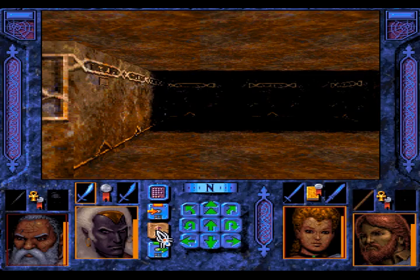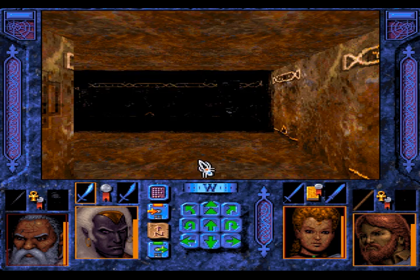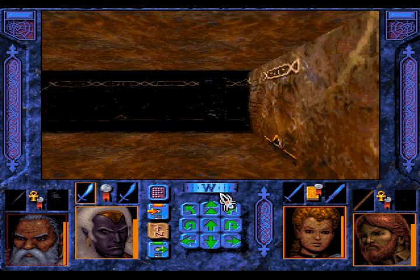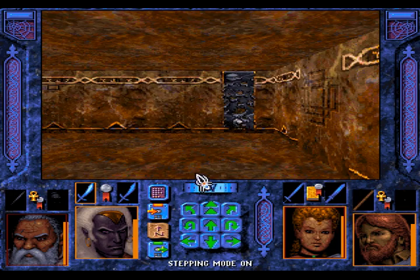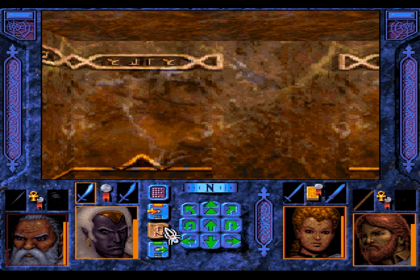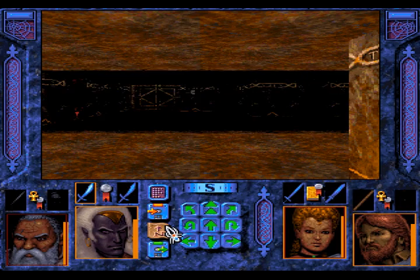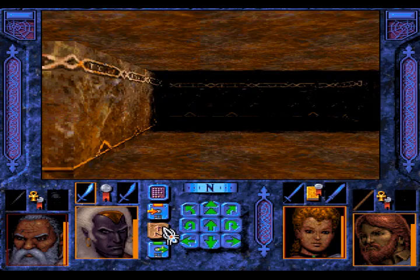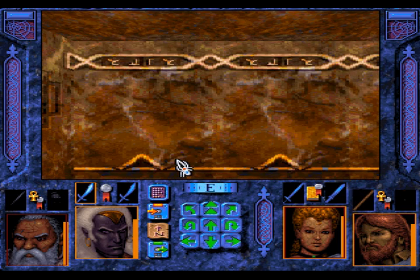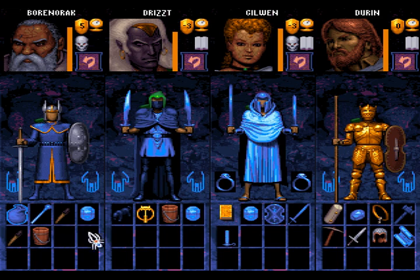Where am I? It's an illusionary wall. To the north there's another teleporter or spinner or something like that. This is a button. We need a key — we do not have a key. We have a key ring, but no keys. How stupid is that?